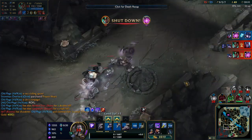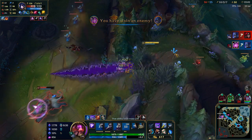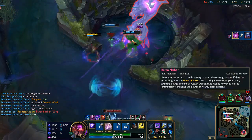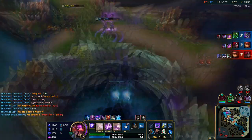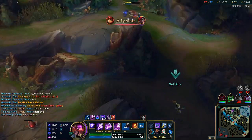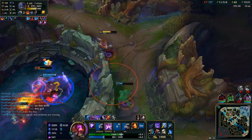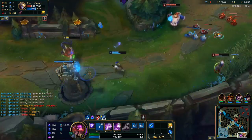On to Vel'Koz's ultimate, Lifeform Disintegration Ray: Vel'Koz unleashes a channeled beam that follows the cursor for 2.5 seconds dealing magic damage, and Organic Destruction causes researched champions to take true damage instead. This gives Vel'Koz so much power in teamfights. A downfall is that you are stationary and it can be interrupted by stuns or even a cast-interrupting spell. The upside is it has amazing range so you can deal damage from far away. In the bot lane at level 6, this ability just has very little that can match it out of the support role.